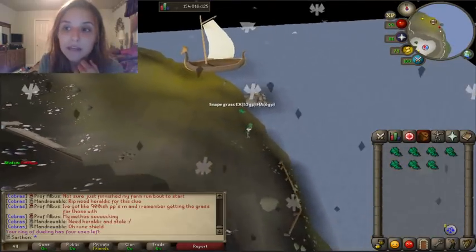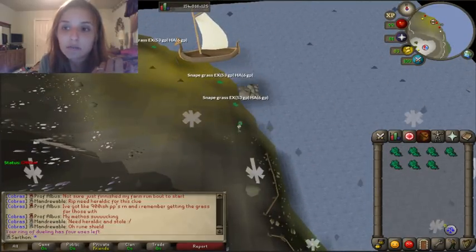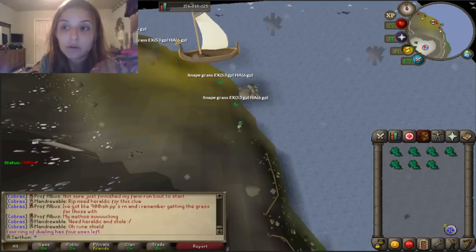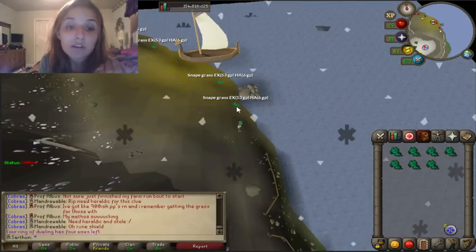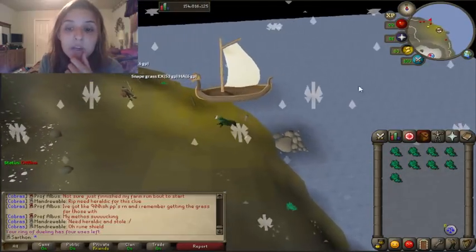If we do the math: 8 castings per ring and we have 27 inventory slots — if you only use one slot for Law Runes — for every Ring of Dueling you'll get 216 Snapegrass, which is super nice.